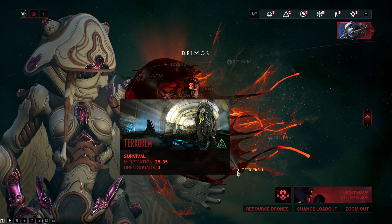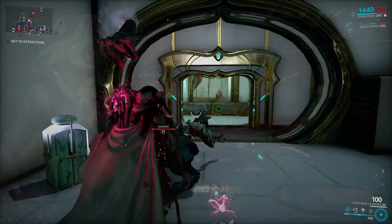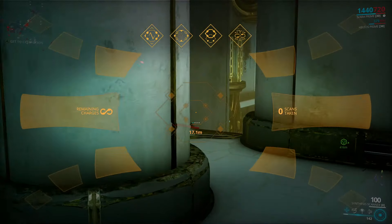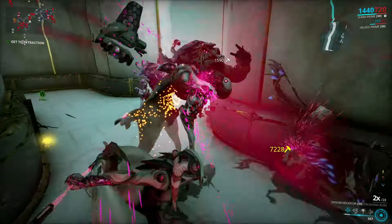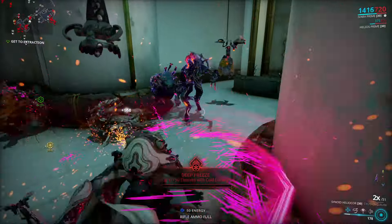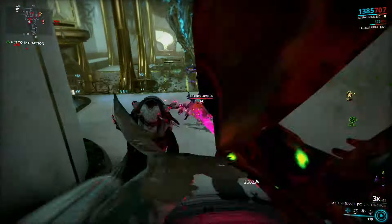Terrorem will spawn Kavats every 5 minutes or so, so you should get some this way. The spawn rate of Kavats is pretty inconsistent — sometimes you will get up to 6 or even 8 per mission and sometimes just none. Most of the time they will spawn in groups of 2 or 3, so be sure to look around.